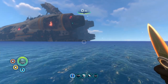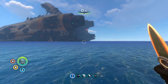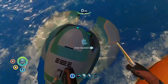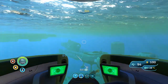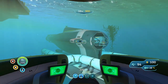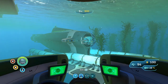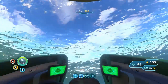Welcome back to another Subnautica guide where today, as you've seen in the title and thumbnail, we're going to be getting the Cyclops. The Cyclops is very helpful — it's this big submarine, basically your home away from home. It's humongous so it needs a bit of taking care of, but it's really good and I'm going to teach you today how to get it.